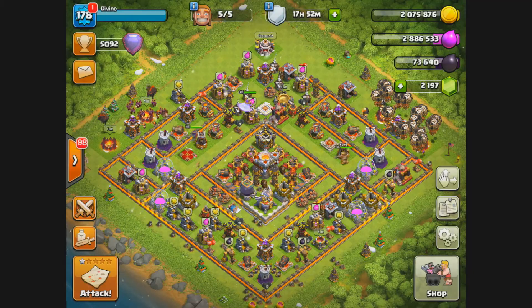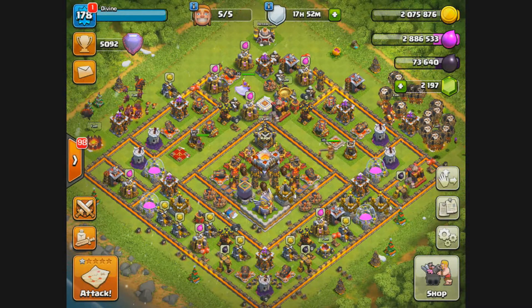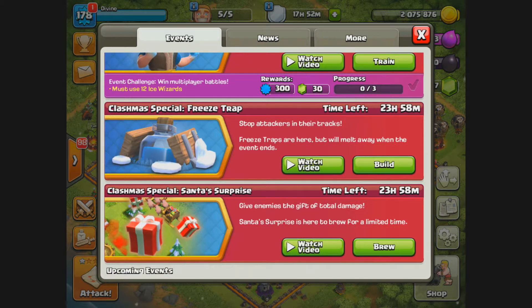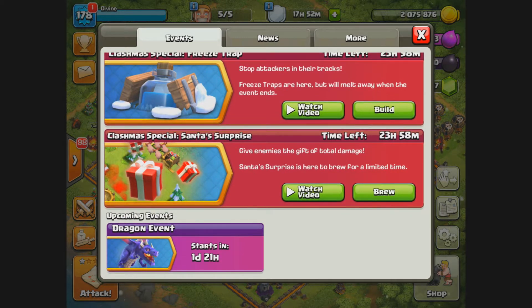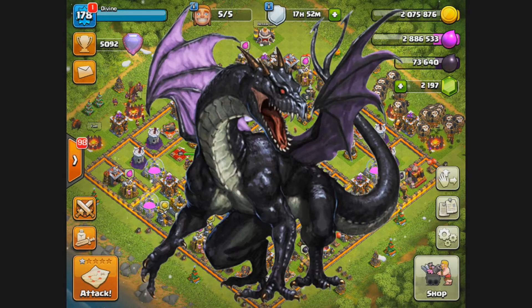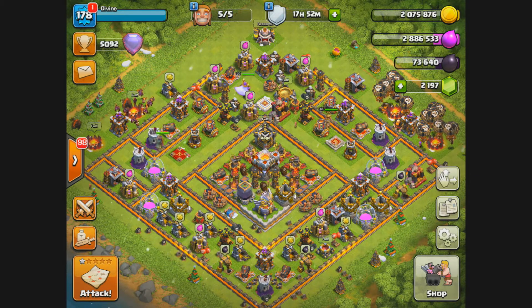Welcome back ladies and gentlemen with another Clash of Clans video. This is your boy Bliss24, and in today's video I'm going to show you guys some three-star attacks. We just lost our one gem boost — the promotion has ended. We have about 23 hours left for the ice wizard, the freeze trap is about 24 hours left, and the upcoming dragon event is just one day and 21 hours away. We're trying to promote the dragon because the black dragon is coming, and I want you guys saying that Blitz said it first.